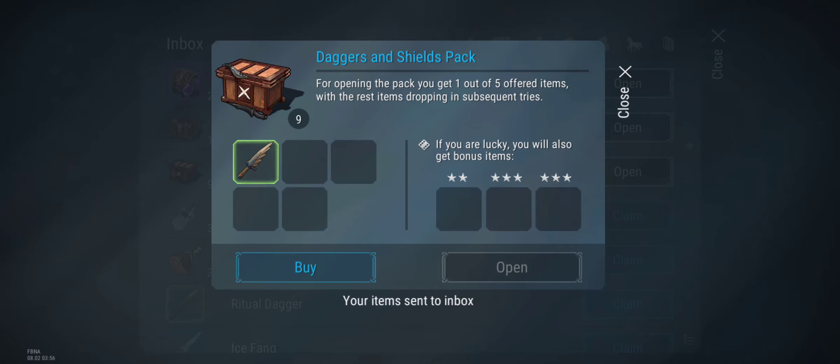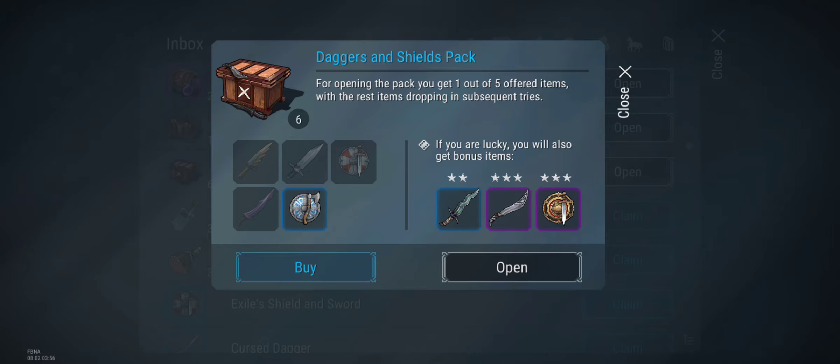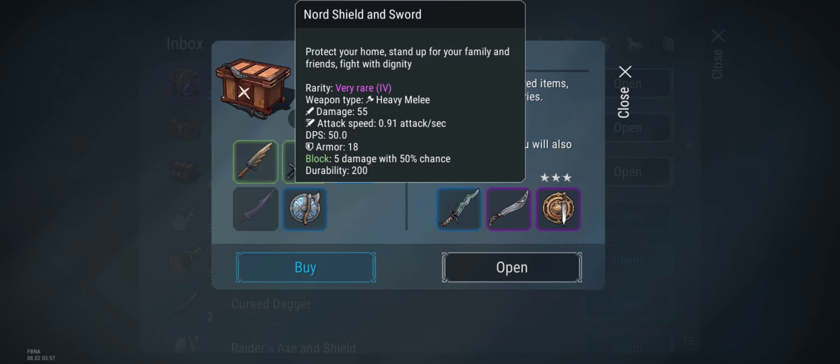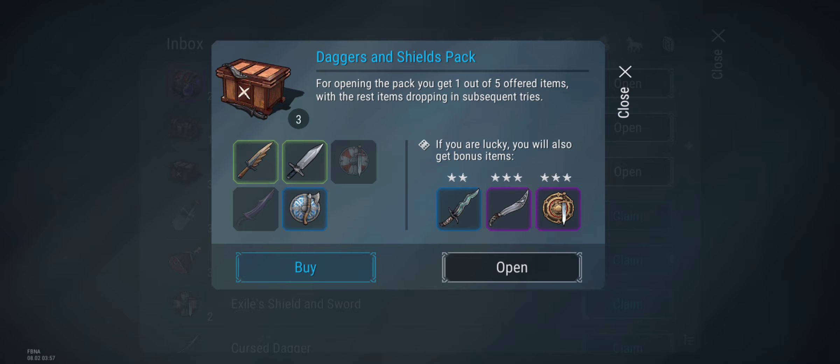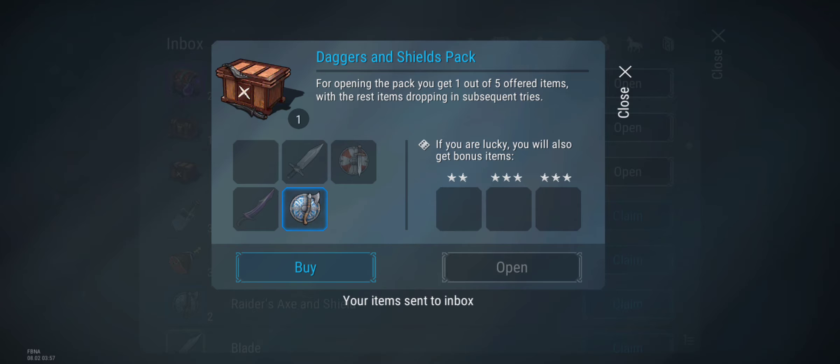Alright, daggers and shields pack. I don't know about this one — if I get them it'll be good but I won't be too messed up if I don't. The nord shield and sword I normally give to Sniper because he's our tank and he's free to play, so I normally give those to help him out when we do team events. I'm kind of hoping I get that shield and sword so I can give it to Sniper. Last one. Nope.